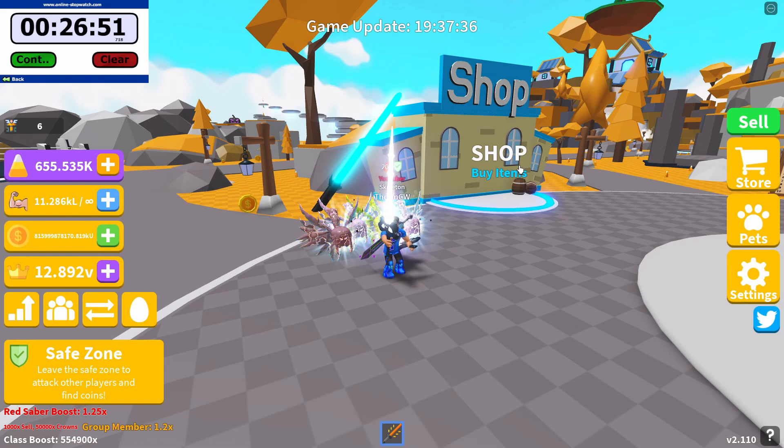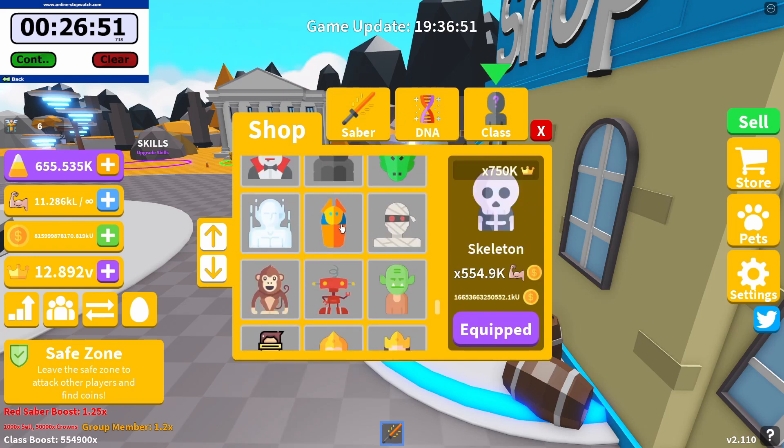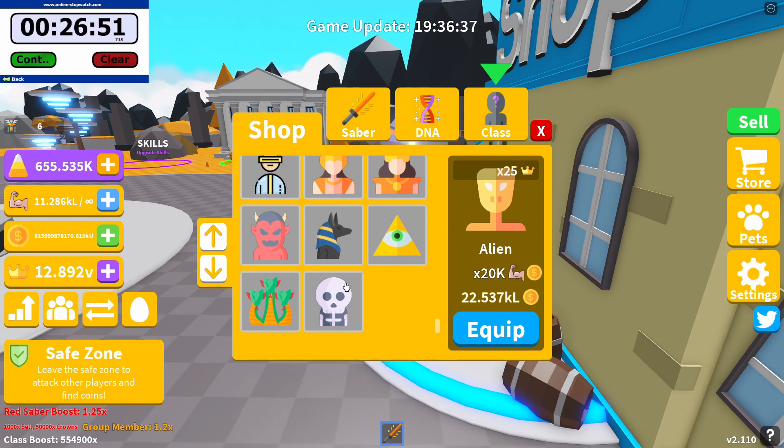My four pets give me roughly 1 million crown boost combined, ranging from 250,000 to 271,000 each. Even if you've got lower pets, you should still see that 300+ capital U increase from Hydra to skeleton, because it's based on the class boost itself — the class multiplier adds on top of whatever you're currently getting with your pets and Hydra class. The crown boost starts from the alien class at 25 crowns and goes up to 750,000 times for skeleton, compared to 200,000 for Hydra.